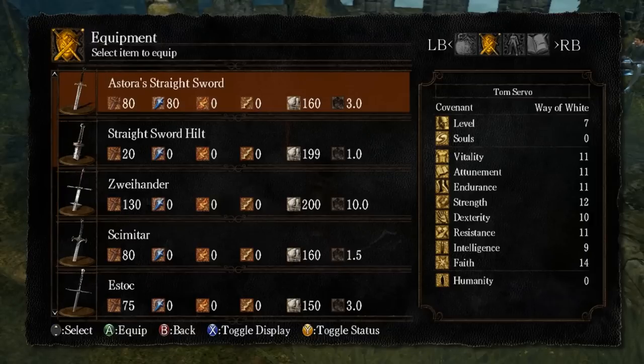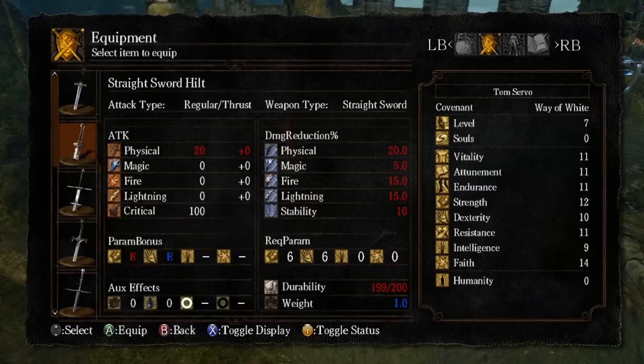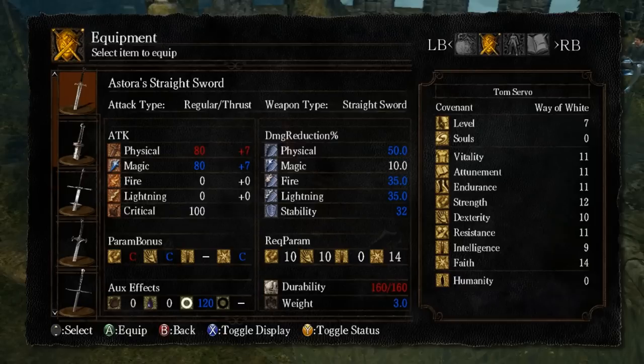Let's take a look at the items we picked up. The Astoria's Straight Sword — that's why I was raising my dexterity. It requires 10 Strength, 10 Dexterity, and 14 Faith — perfect for this character. It also has scaling with Strength, Dexterity, and Faith. From the auxiliary effects, it is a holy weapon. It deals 80 physical damage and 80 magic damage. As a comparison, that is actually more than the Zweihander does right now, which is the strongest weapon in inventory, and about twice as much as something like the Morningstar or any of our other weapons.